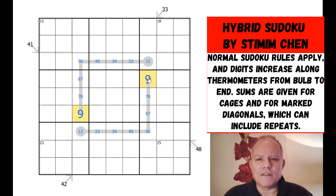Since these end cells are seven and eight, they have to have larger numbers than them at the end, so one of them has to be nine. So one of these thermos is missing a one and one of them is missing an eight.